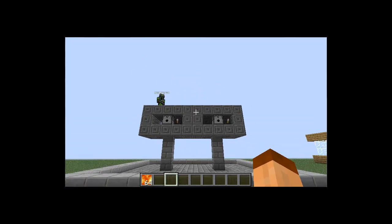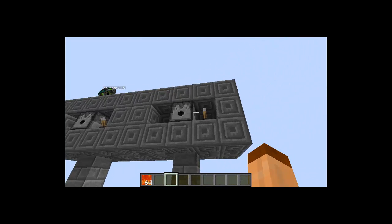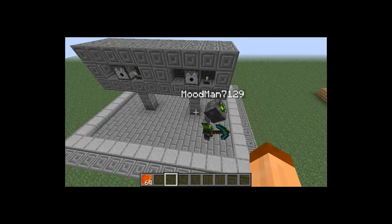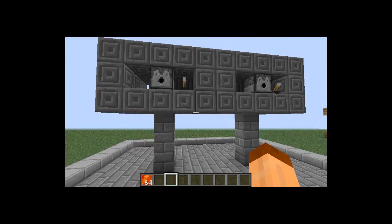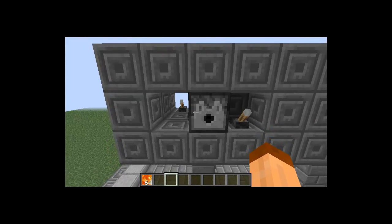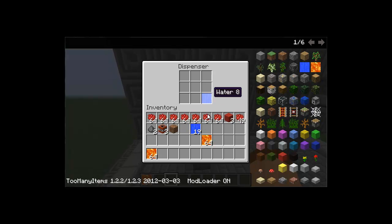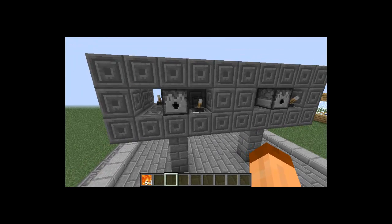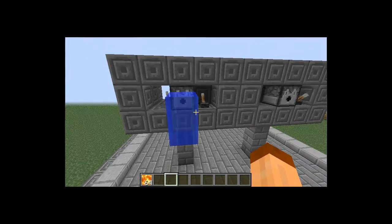Hey guys, what's up? CraftCast here with another episode of the Plugin Project, and today we will be reviewing the liquid dispenser mod plugin. I still think it should be called a mod. With its new awesome look from 1.2.3, you just put water in it. The only bad thing I think about that is that if you're in an actual survival server, you can't do this because you can't put a water bucket in there and then just do a lever.